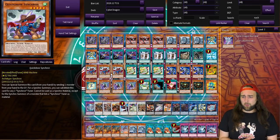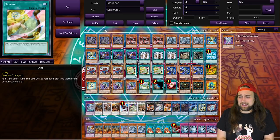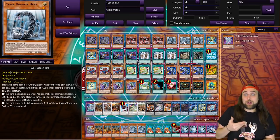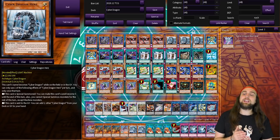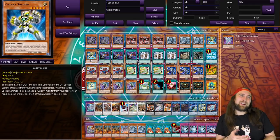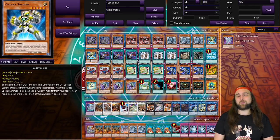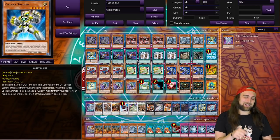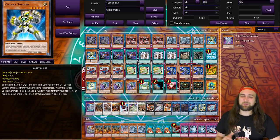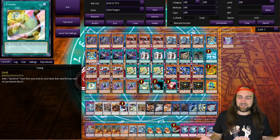I play the Synchron engine because they're tuners, and Tuning searches them and mills a card. It's almost like we have cards in our deck that would be nice to mill — like a free Hertz, for example. So Tuning is pretty great. The only time Tuning sucks is if you mill one of your Galaxy Soldiers. You still end well, but you really would like to search the other one sometimes. Two Galaxy Soldiers is perfect, but Satellite Synchron is a key to the deck.